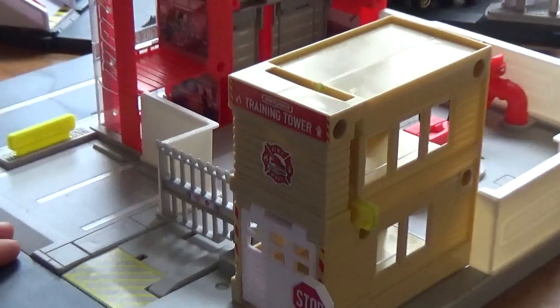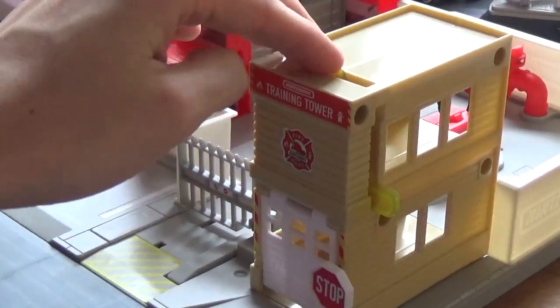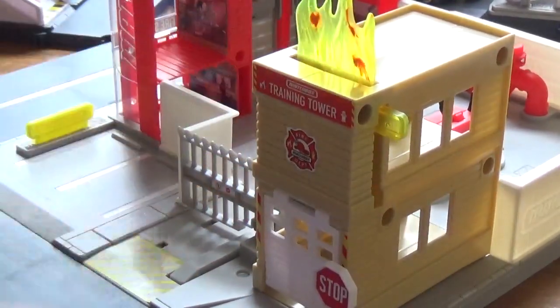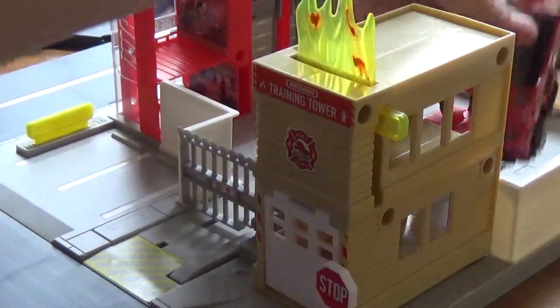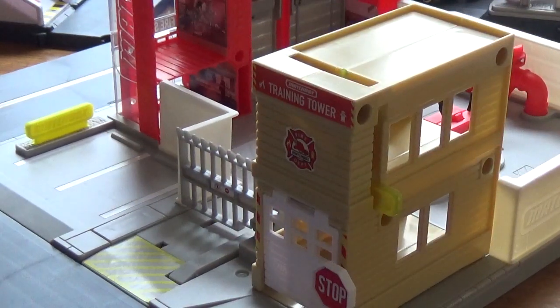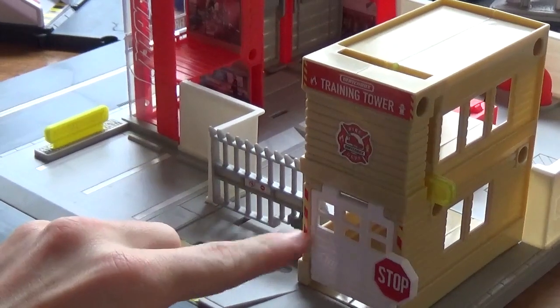Here we have the training tower on the end — it's like a real thing where they train for fires, a fake-looking building. A piece of fire comes up and to put out the fire you take your fire truck and launch it through, and there it puts out the fire. Pretty neat.